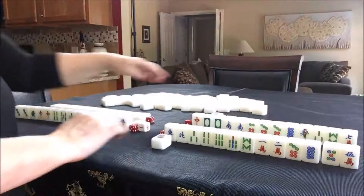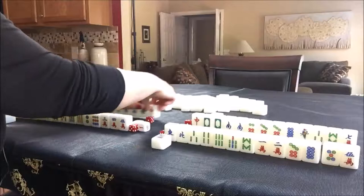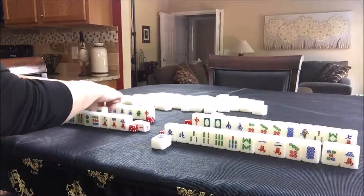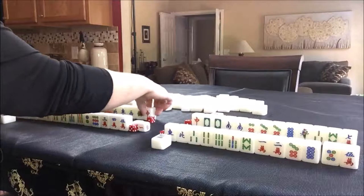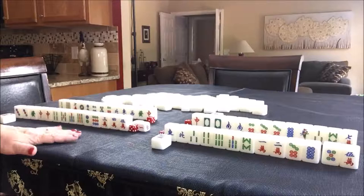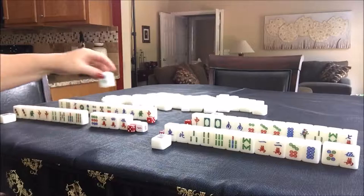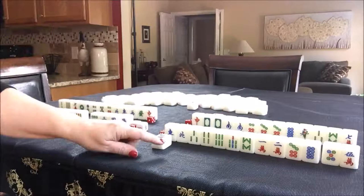Now let's look at North. North has a lot of honors — North, East, West, green, and red — and they have a lot of dots. So I would say a half flush for North. They don't have any multiples, no pairs. So they have three discards to clear to a half flush. Okay, we're ready to start. Everybody has their hand planned out, flowers have been exchanged. So it's going to be East's turn — East discards to get the game started. I will throw a two dot and put it out in the middle.